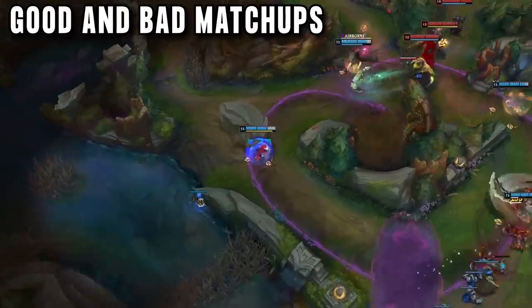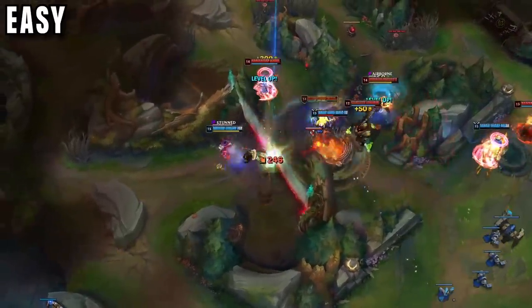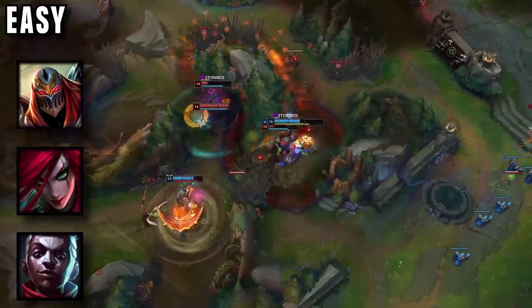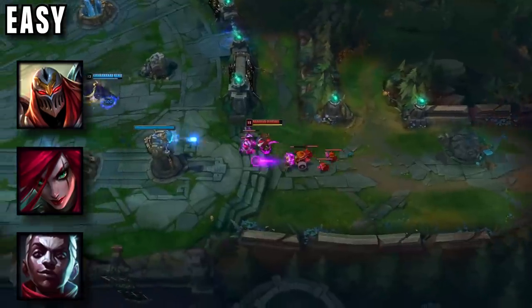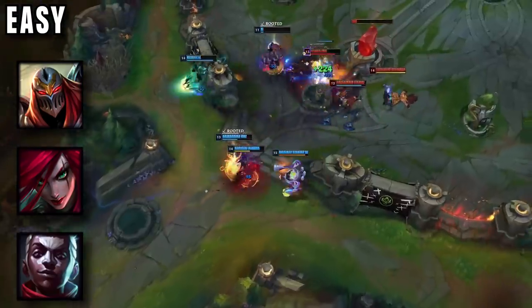Splinter wrote a ton of matchup advice for us, so let me simplify it. The easiest matchups for Kennen mid are assassins: Zed, Katarina, Ekko. Kennen can poke them easily in lane and match their damage in fights. To me this sounds incredibly positive and should be very encouraging to new Kennen players. The easy matchups are exactly what is common in solo queue right now — Zed, Katarina, Akali. These assassins are the highest pick rate out of anyone.